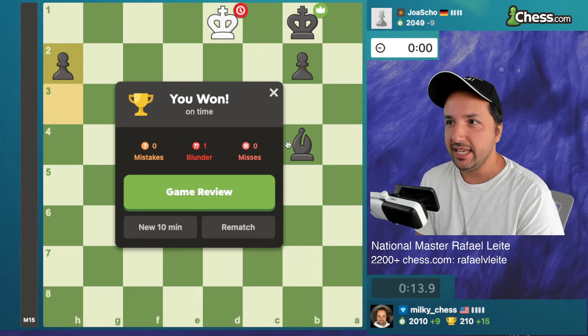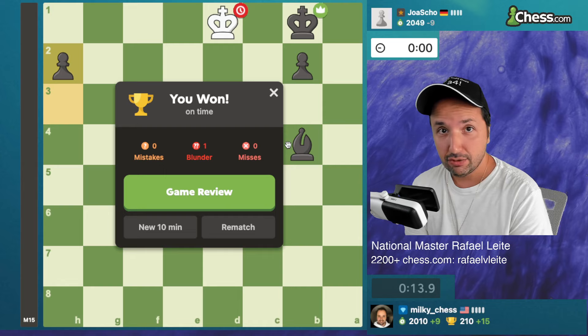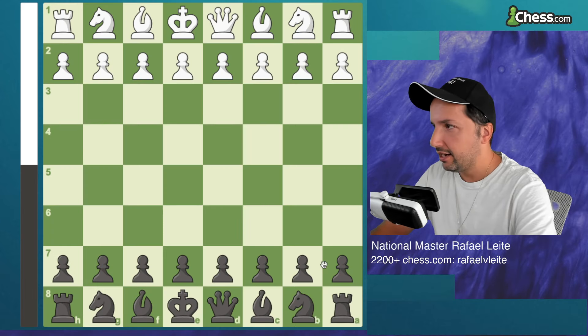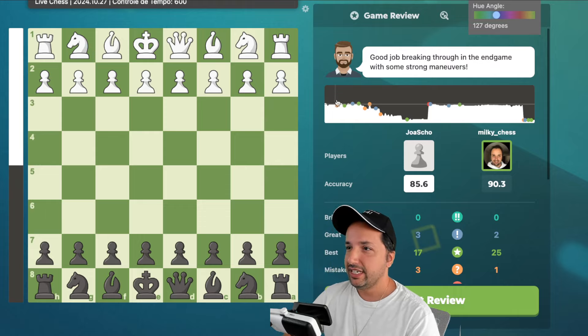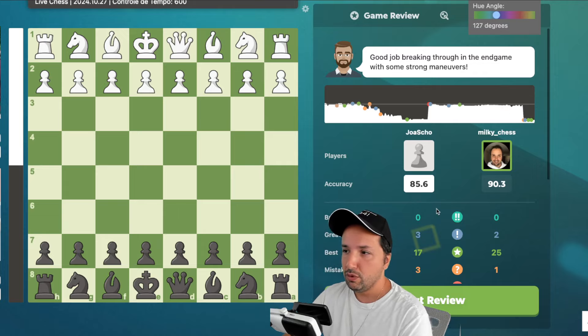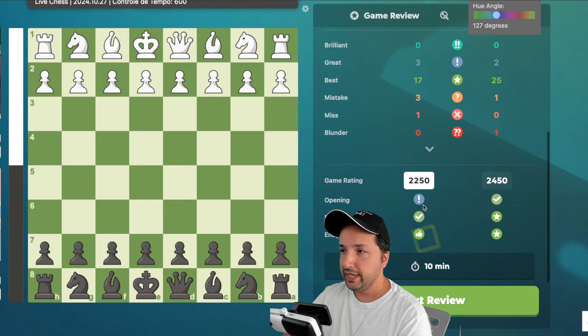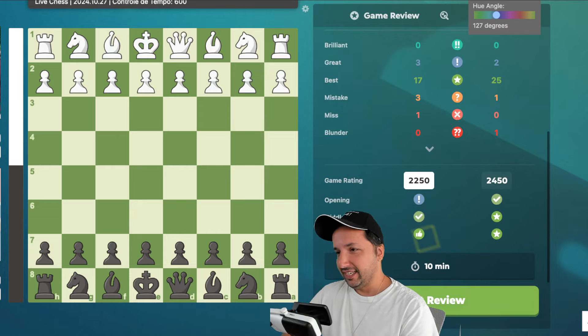That seemed amazing - how calm it's possible because I did have seconds on the clock, and I blundered the rook, but I still believed in the victory and then we got it. Let's see the report - I think we played an accurate endgame. We did a very accurate game - white was never winning even though I lost the rook. The endgame was so tough for white that he ended up blundering.